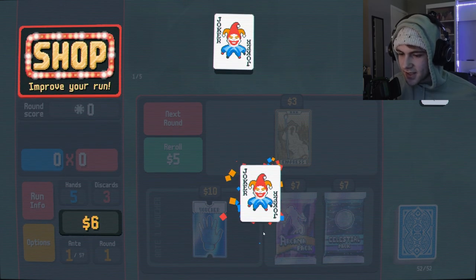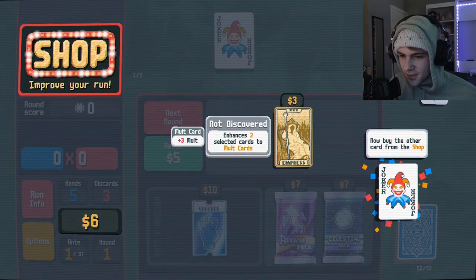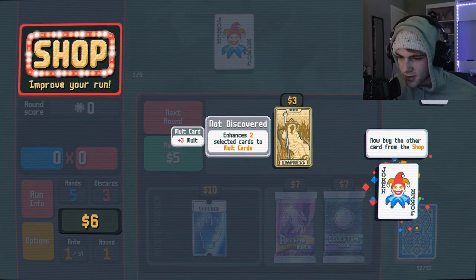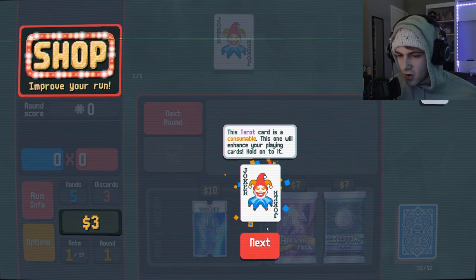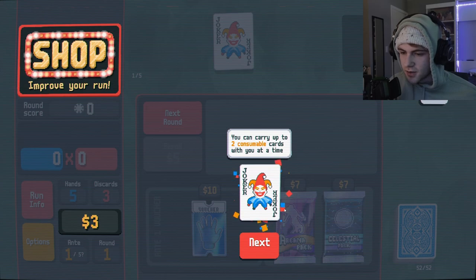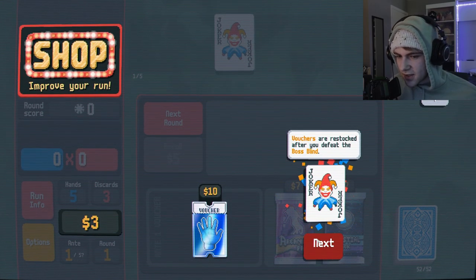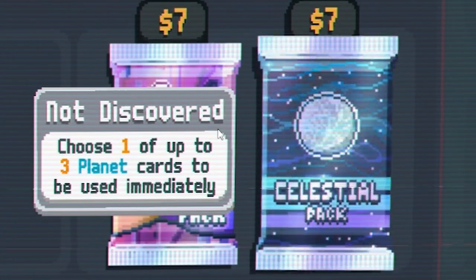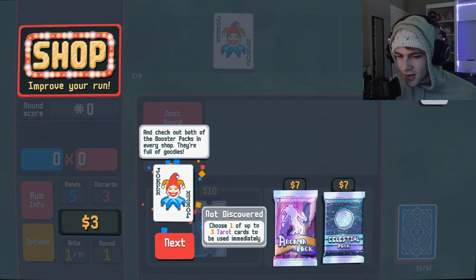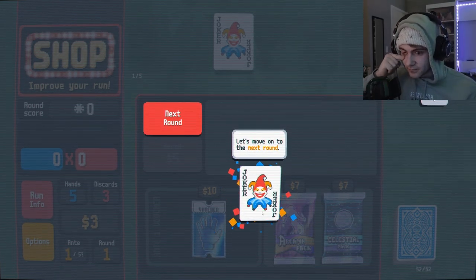This one adds plus four mult to every hand you play. Be picky — you can only carry five joker cards at a time. Now buy the other card from the shop. Empress — enhances two selected cards to mult cards. The tarot card is a consumable; this one will enhance your playing cards. Hold on to it. You can carry up to two consumable cards at a time. If you save up enough, you can buy a voucher — vouchers passively upgrade your run. And check out both booster packs in every shop — they're full of goodies. Oh shit, there's card pack openings in this game? Oh that's great, I love card pack openings.